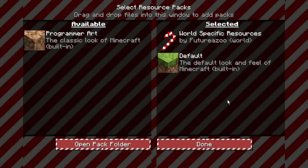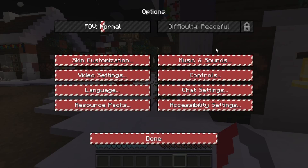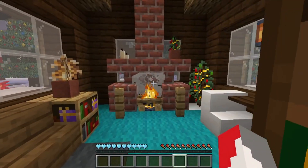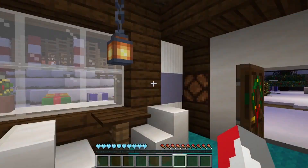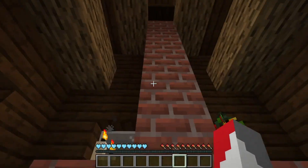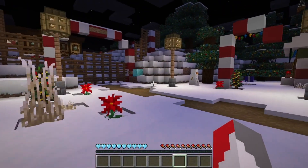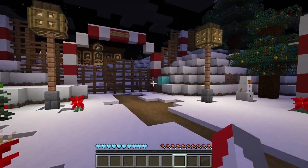Let me have a look at the texture pack. World specific resources — okay, it doesn't have a unique name. Let's go in and see what we have to do. It's actually been a while since I've played this, so I can't remember exactly what you have to do. I think it's a puzzle map where you just have to figure out where to go.